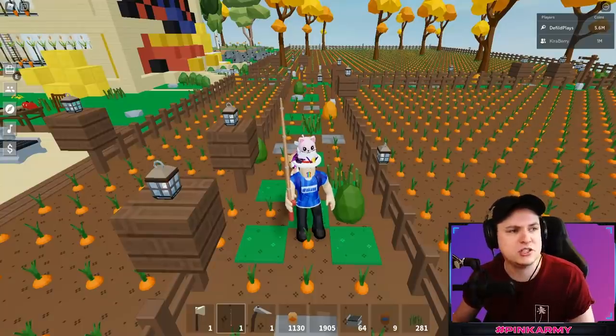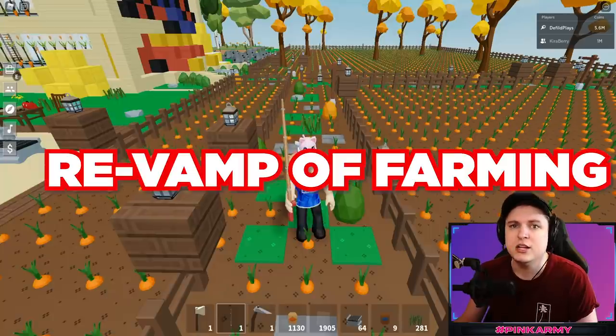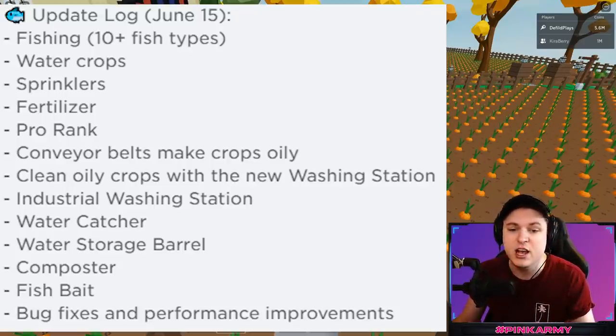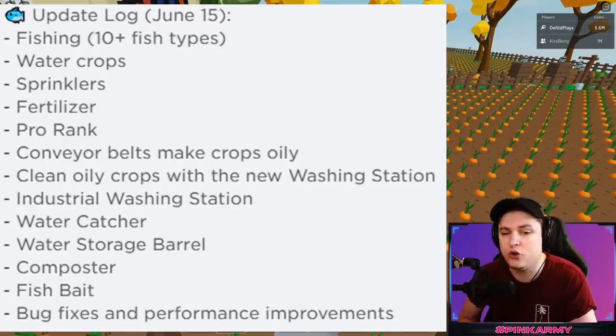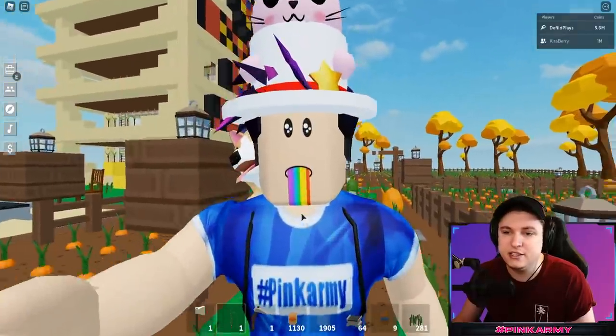This is called the fishing update, but it definitely should be called the revamp of farming update in Skyblock. What's new: they added fishing which gives you 10 types of fish, watering crops, sprinklers, fertilizer, a pro rank, conveyor belts, oily crops, a washing station, industrial washing station, water catcher, water storage barrel, composter, and fishing bait.